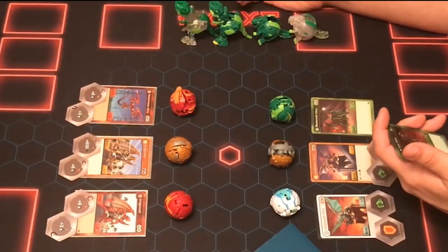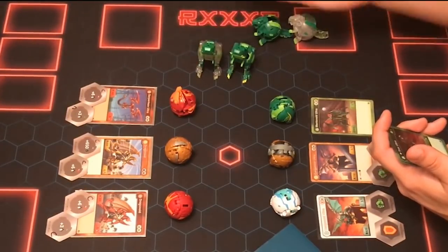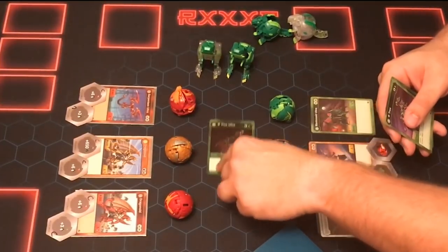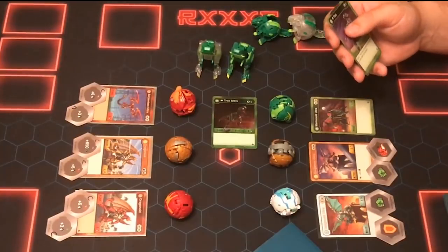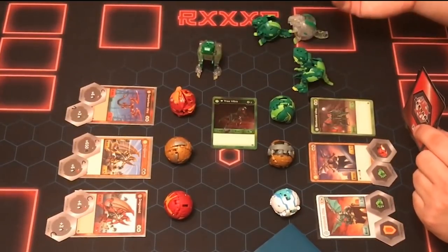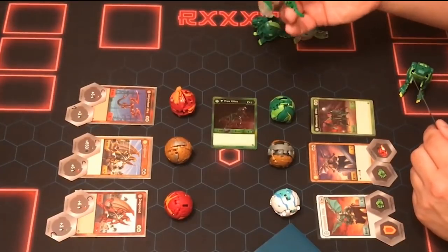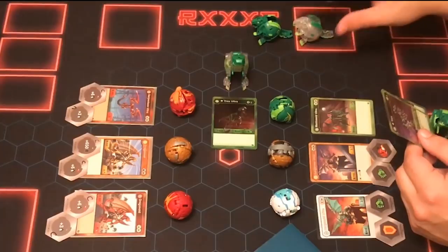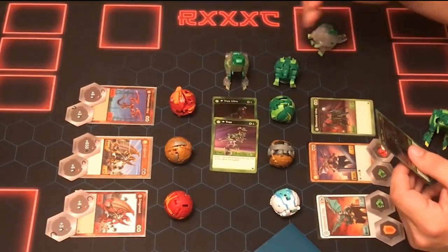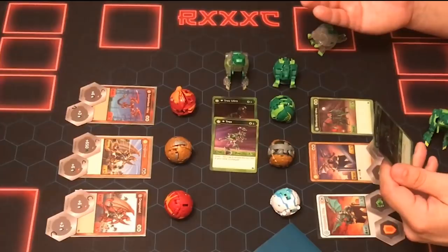Now, there are also diamond cards — for example, Diamond Trox Ultra is a regular evolution card for Trox Ultra. The cards have to go with what the figures say, so you couldn't play Diamond Trox on Trox Ultra — they are different cards. A Diamond Trox card works for regular Trox, and Diamond Trox Ultra works for Trox Ultra.